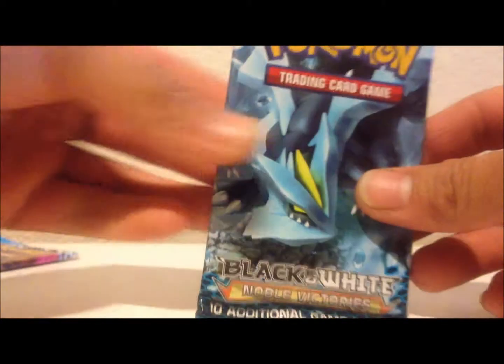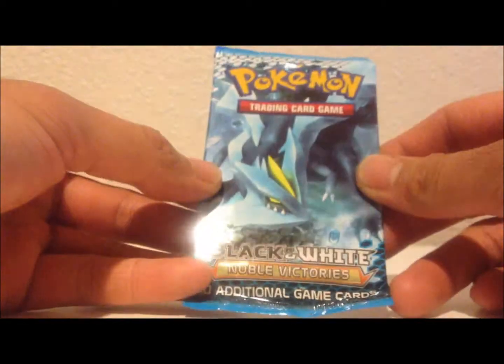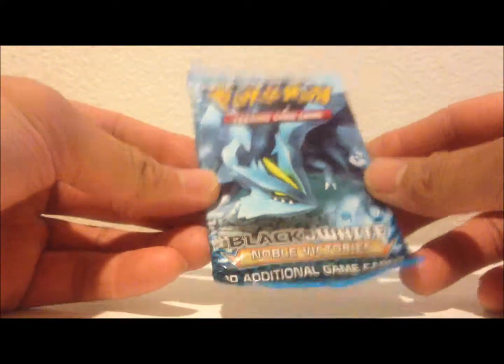And a fourth pack — the nice looking one. And a black and white. Hey, Kyurem.